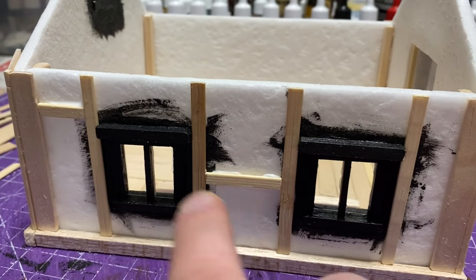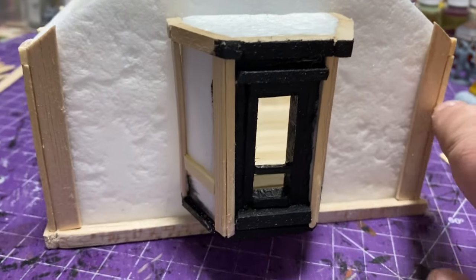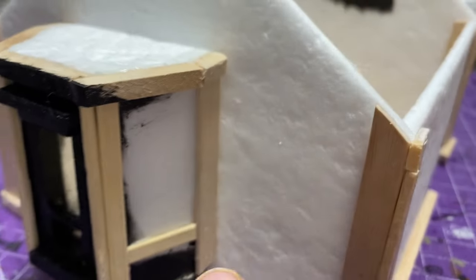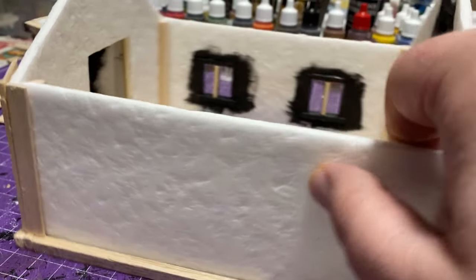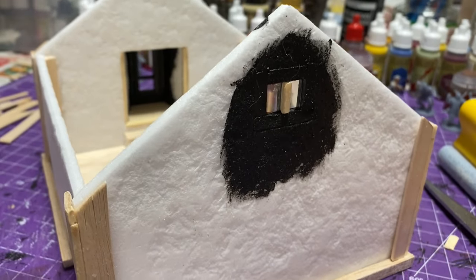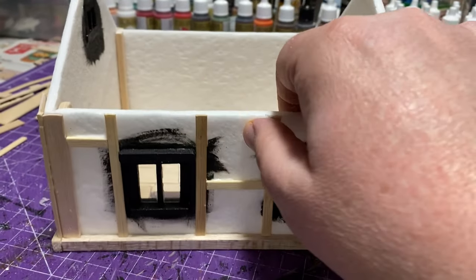Then I started adding the details — those are all coffee stir sticks, a good size for adding detail. I added some more details around the little nook that's coming out. I also added a little embellishment on the bottom — just a circular bottom detail. I was going to put more decorative things on there but I just went with that instead.